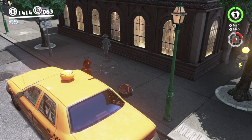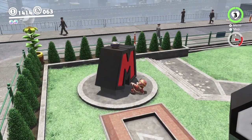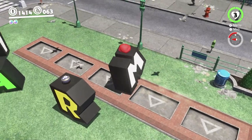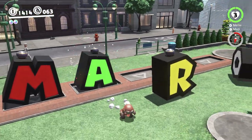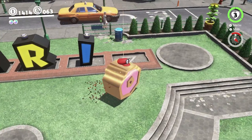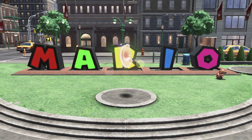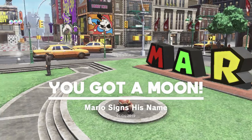Right now, we're going to go back and use the letters for their intended purpose. There's five little indentations in the ground — you just want to plop the five letters in order into those indentations. They will lock into place when you're in the right spots, so it's pretty easy. They sort of snap into place, and you just want to spell out Mario's name like this. And once you've done that, a Power Moon will of course pop out.